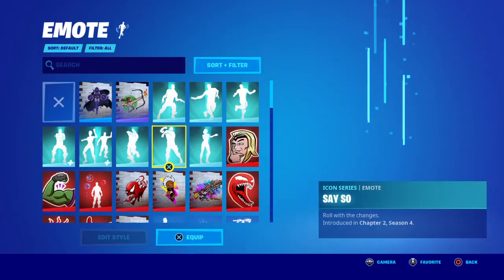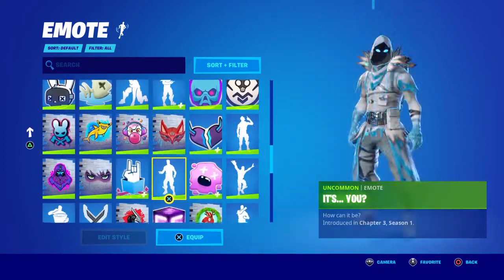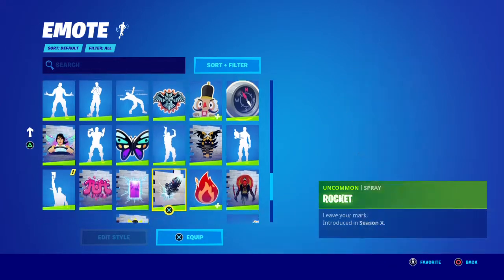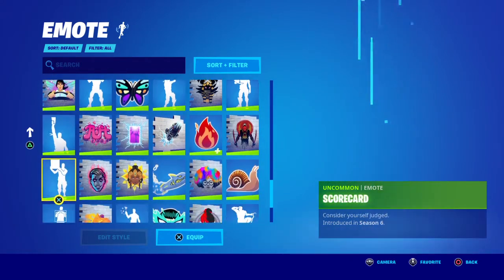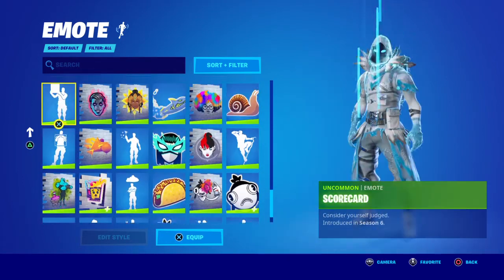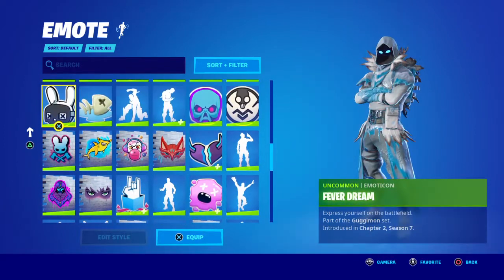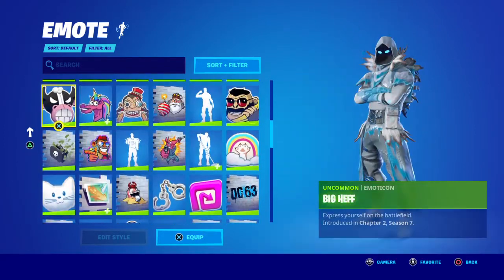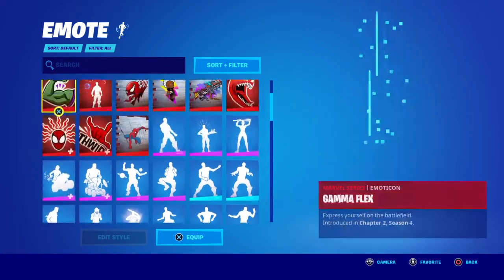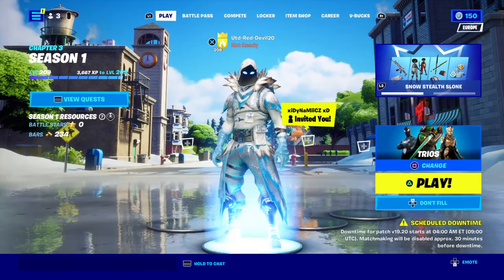So let's check our new emotes in the game. We have bought the Raise the Roof, we have bought the Red Card, and we have bought — if I can find it — the football one, with the football, whatever that is. There you go. Hope you all enjoyed the video, thanks for watching.